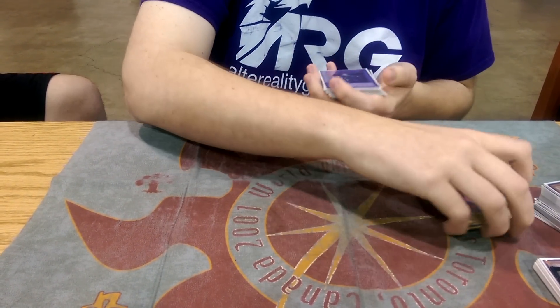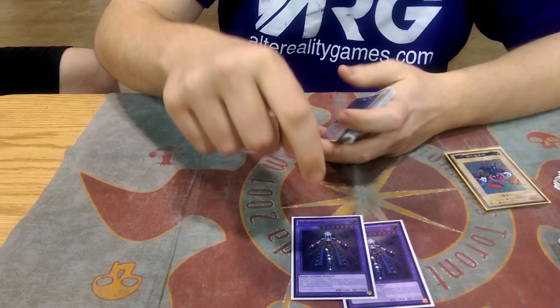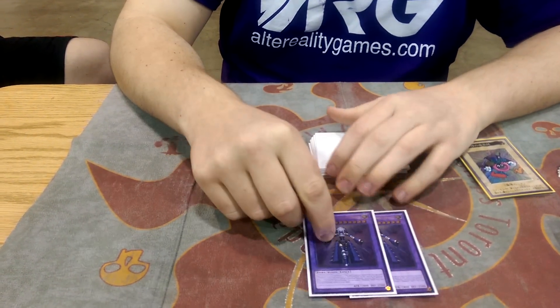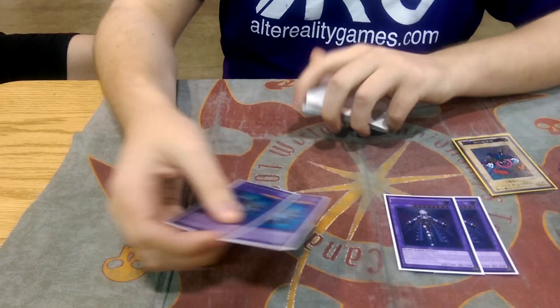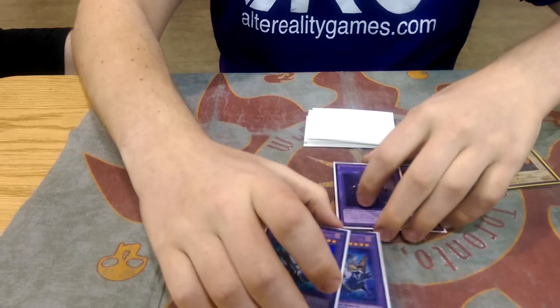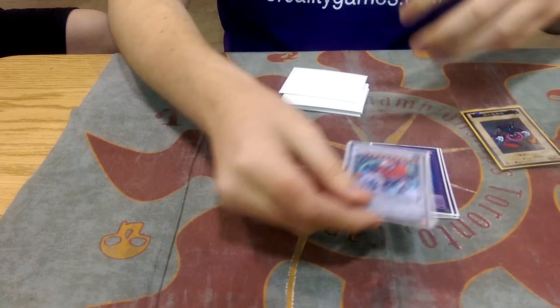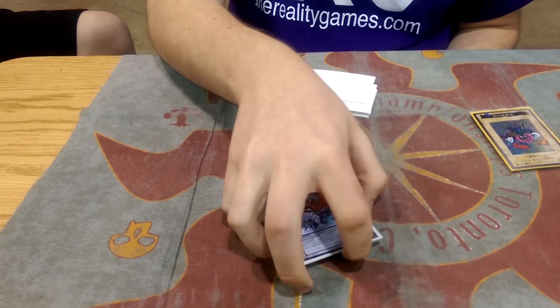For the extra deck, I played two Constructs. I think it's going to be funny to see how many people thought about this, because honestly there's zero reason to play three with Super Polymerization at one. So I think it's going to be funny if people still play three. Two El Shaddoll Winda, Leo — this card's good against Burning Abyss. You can actually deck them out a lot of the time.